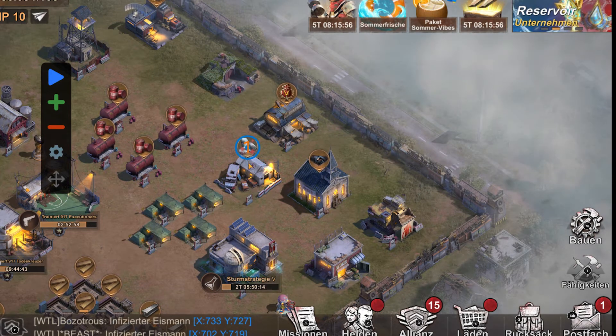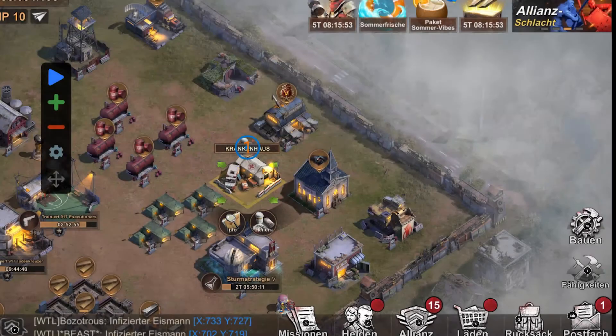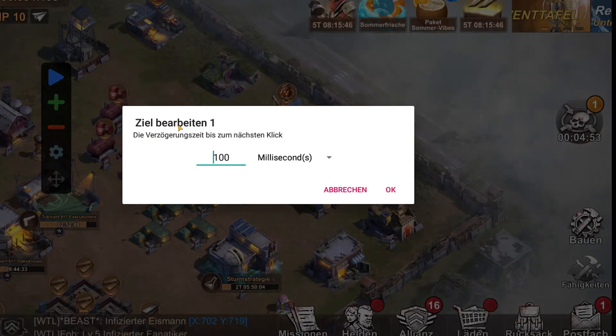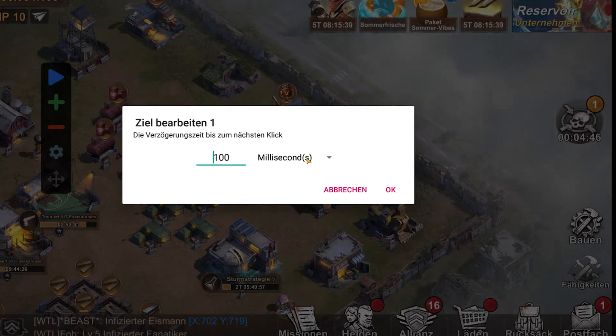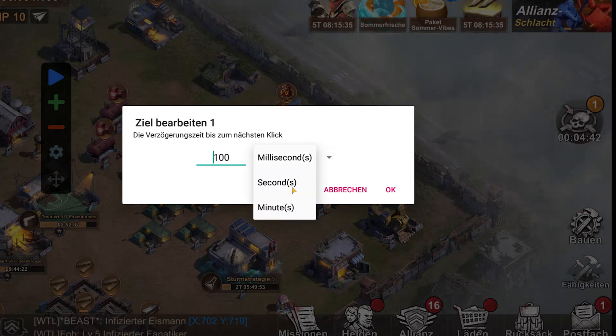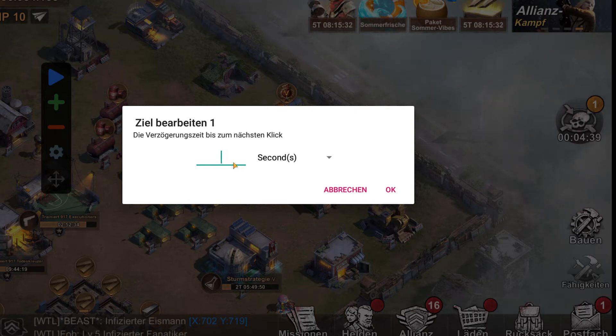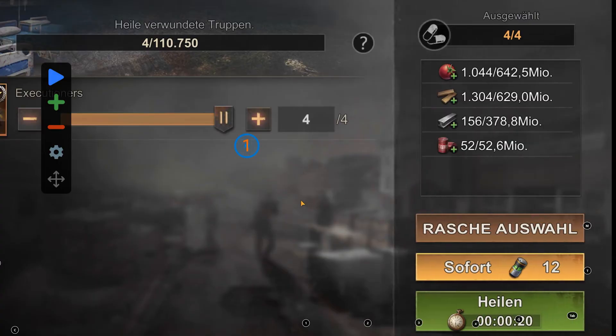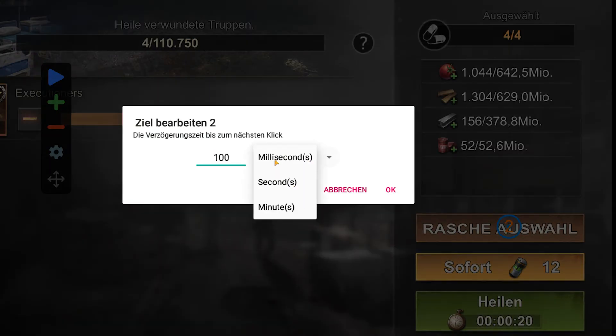First click here on this sign. It shows the position and asks what delay you want before the next click - sorry for my English. Set it to one second. Now go to the second click position. The second click is to go on this button. Move it to this position and also set it to one second.